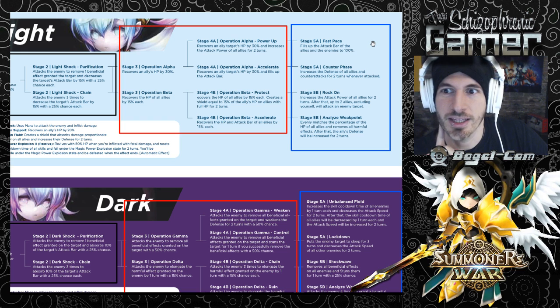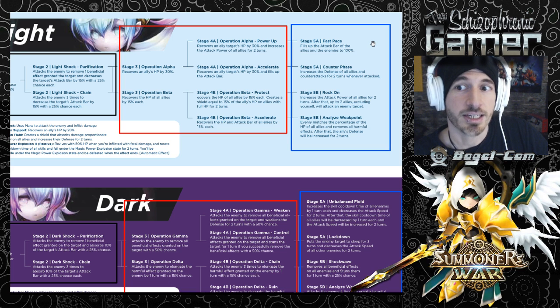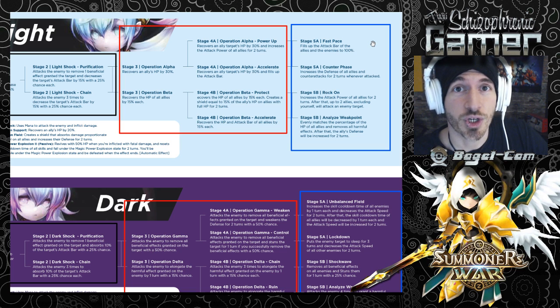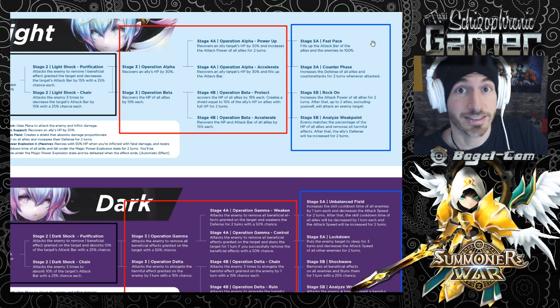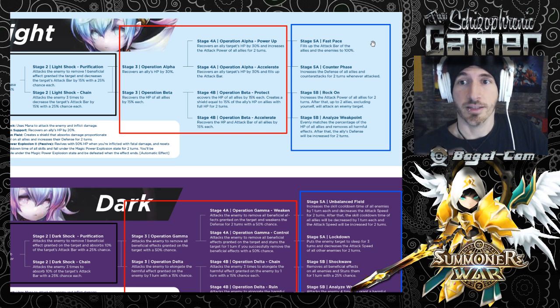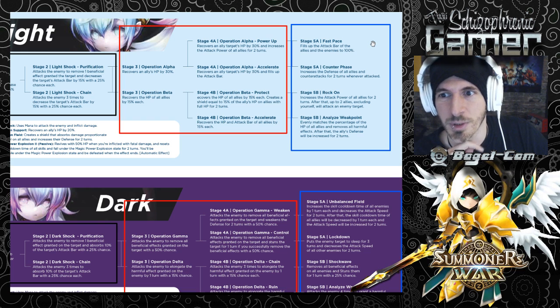Counter Phase increases defense of all allies and counterattacks for two turns whenever attacked. Does your whole team counterattack? Because your whole team counterattacking is really cool, especially with passive monsters. You can't use these in World Arena or real-time Arena. You can only use these in PvE content or like offensive Guild War and Arena offense - but I don't see a lot of these being used for Arena offense.